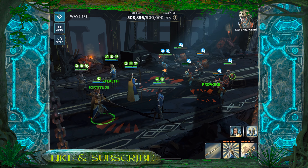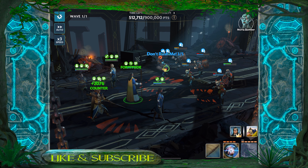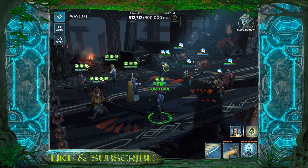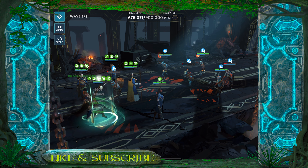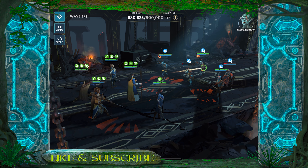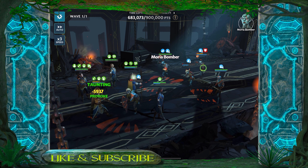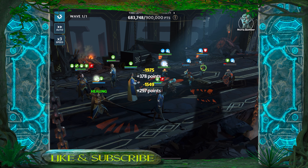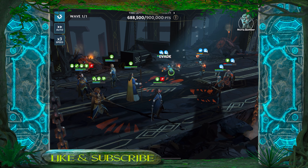Thorin is going to absolutely dominate those chapters, guaranteed. Moving on to his passive ability: whenever this character uses an ability, grant one stack of assistance to one random Thorin's Company ally. When an enemy that is overwhelmed is attacked, gain 10% turn meter — that's going to really help with assists since they are being attacked more often. The team also gains 15% max health and 30% resistance, making them a lot less likely to be receiving those banes.